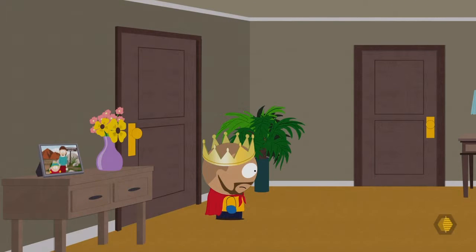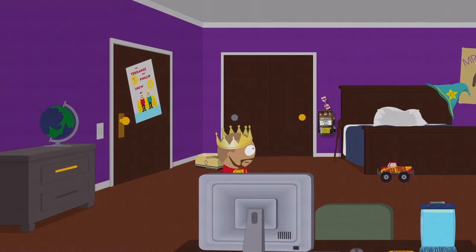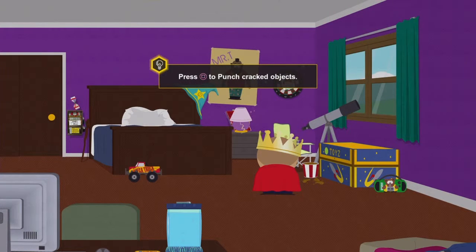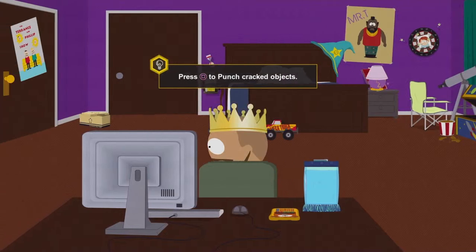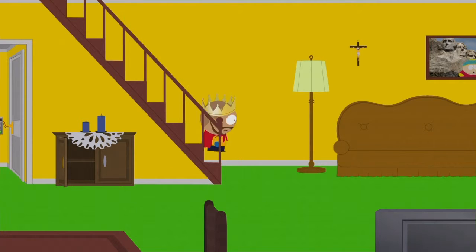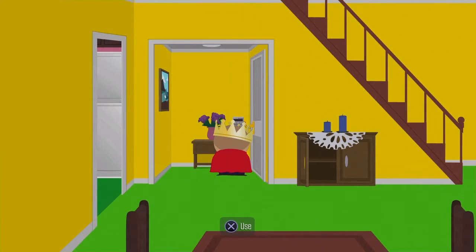Now that we've gotten that out of the way, we're going to go into Cartman's room. Press square to punch cracked objects — we learned that in the tutorial stage in the last episode. So we created our character in the last episode, then went through the tutorial and the battle system. We basically got through the beginning segment yesterday, and so we're going to start the next one right now.